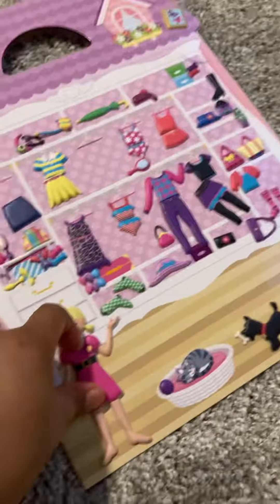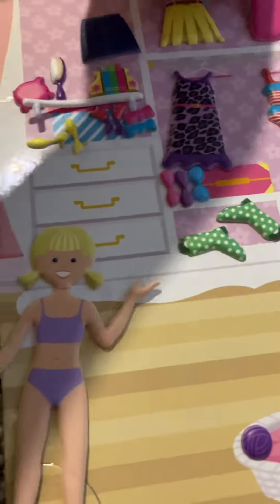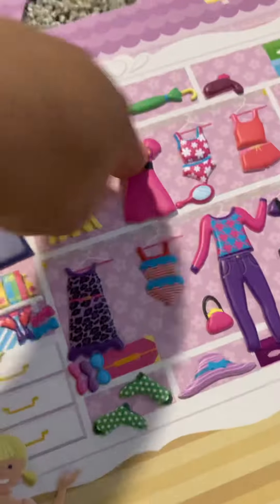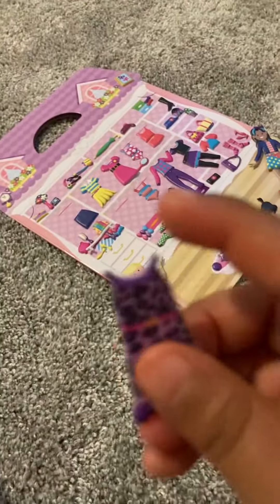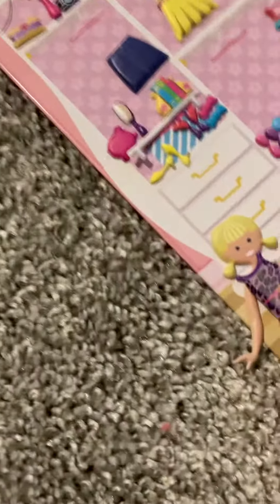Take her other shoe off, put it right there. Two shoes. Now next is her dress — take it off. There we go, she's all good. Then put her dress up. It's supposed to be a little dress but they didn't have pajamas, so I just use it as a nightgown. So let's put it on.